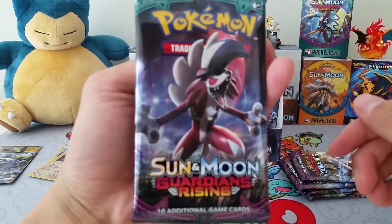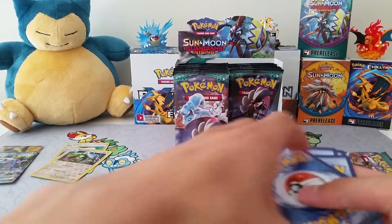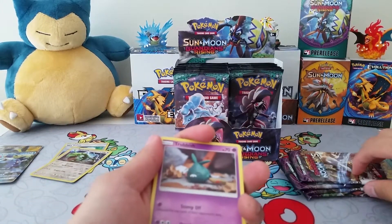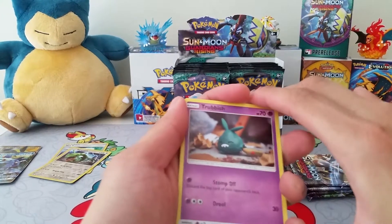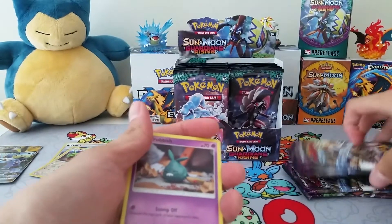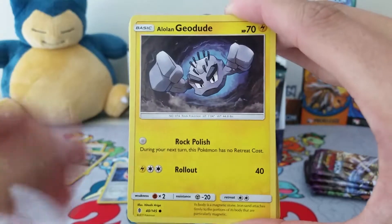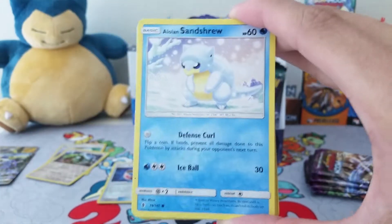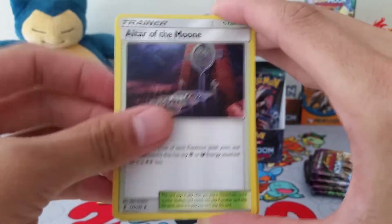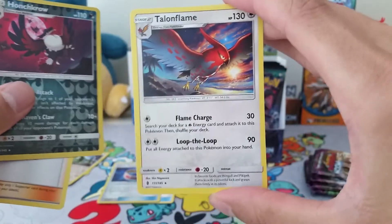Next pack is a Lycanroc. I forgot who mentioned this, but I think it was Darius - he was saying how these packs feel a little thicker in terms of the plastic they come in. I definitely agree with that. It's a lot harder to open; the new plastic can't easily be torn as before. Pack contents: Trubbish, Machop, Alolan Geodude, Mudbray, Alolan Sandshrew, Steel Energy, Weepinbell, Altar of the Moon, Mallow, Honchkrow, and a Talonflame.